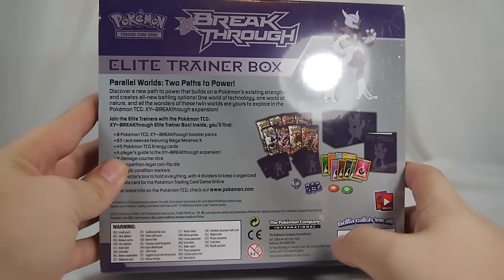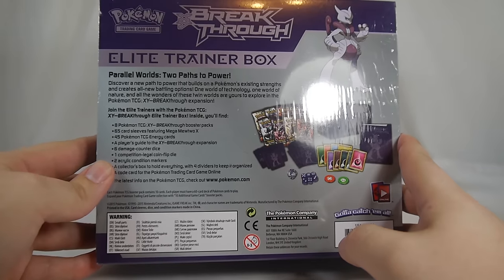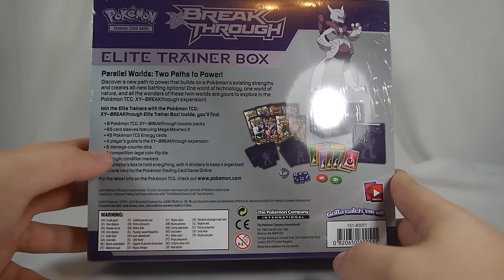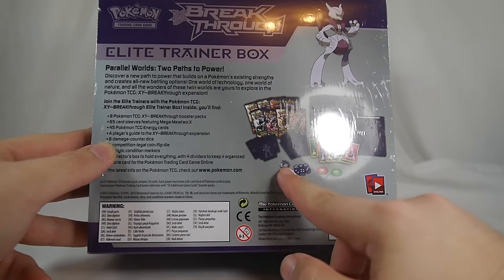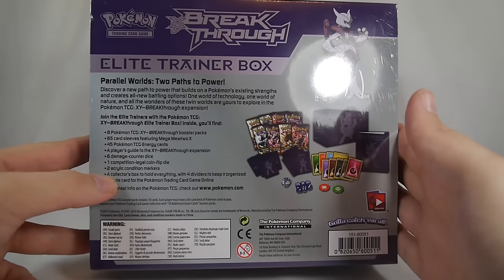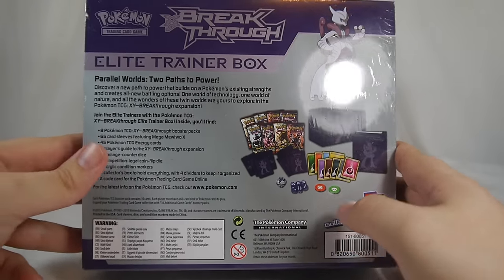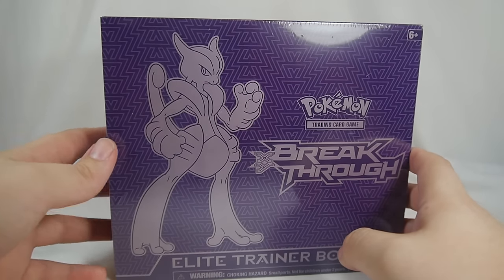Just like all the other Elite Trainer Boxes, you have eight booster packs of that set, so we have eight Breakthrough packs to look at. There are 65 card sleeves featuring Mega Mewtwo X, 45 trainer cards or energy cards, a couple of each type, a player's guide that shows off Breakthrough cards. You also get six damage counter dice — the little solid ones — one competitive legal coin flip die — the big clear one — two acrylic condition markers for poison and burn, the box, and a code card which unlocks the sleeves and a deck box for Pokemon TCG Online.